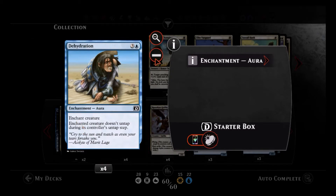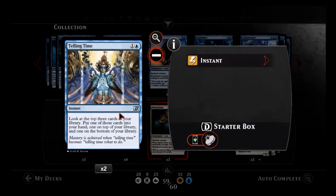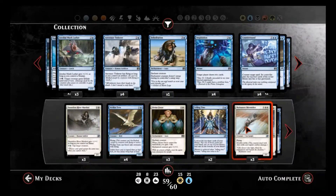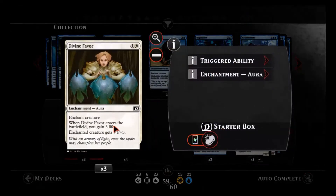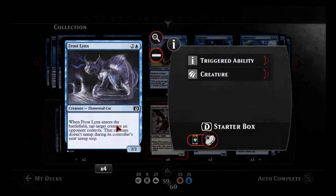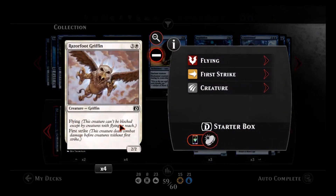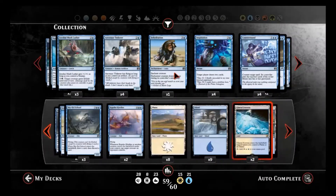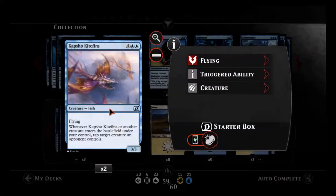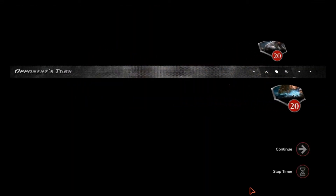You can search for enchantments with Heliod's Pilgrim — when you play it, you may search your library for an aura card. You'll want that because you have aura cards like Divine Favor and your main control card, Dehydration. Dehydration is your main way to lock down your opponent's creatures. We also have Telling Time — you want to use that a little bit later when your hand starts getting light. The Sky Hunter Skirmisher with double strike is really good, and putting Divine Favor on it does crazy damage. We also have Frost Lynx to lock down opponent's creatures, Razorfoot Griffin as a first-strike flyer, and Dark Dabbling Drake — a flyer that lets you draw a card when it dies. Rounding out the flyers are Sky Eel School and Capsize Kite Fins. Use this deck to lock down your opponent's creatures and attack with your flyers.